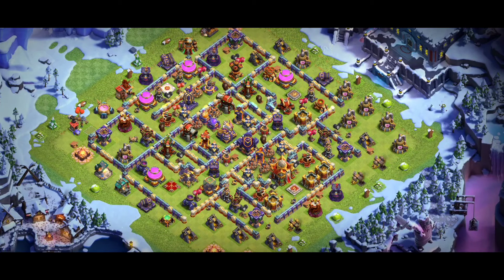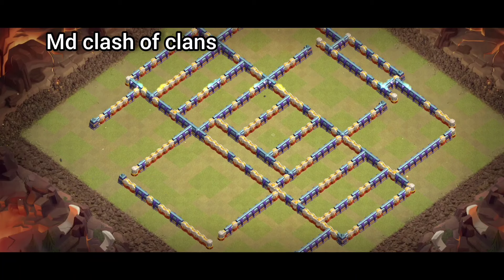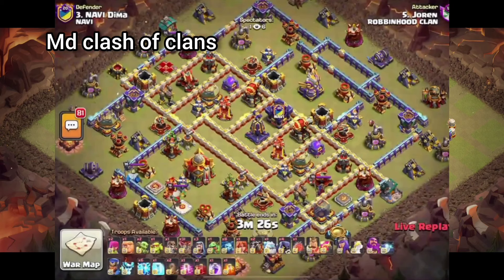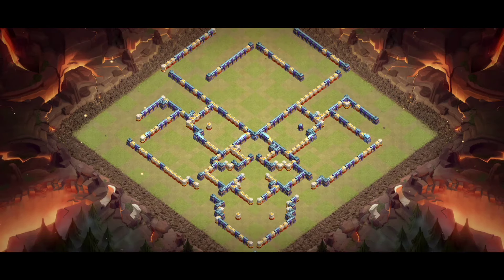For every base, I recommend for the CC: you can try super minion with archer, or three ice golem with archers, or lava with ice and archers. Those CC combinations are working great with these bases as well.